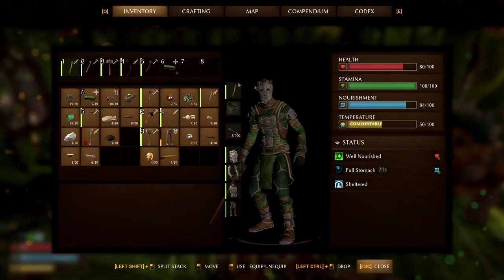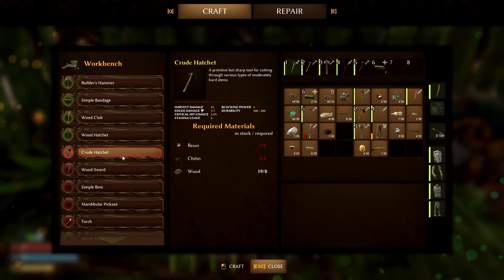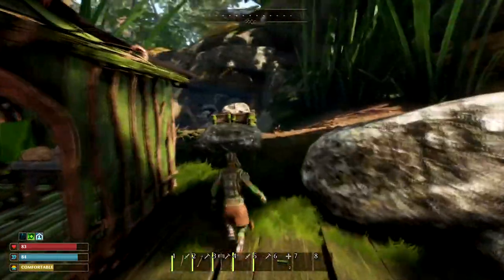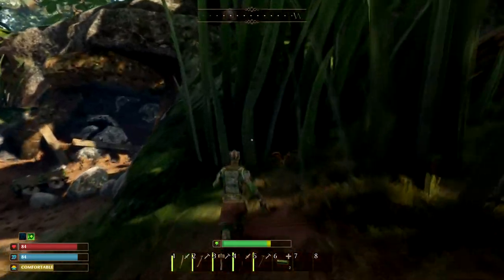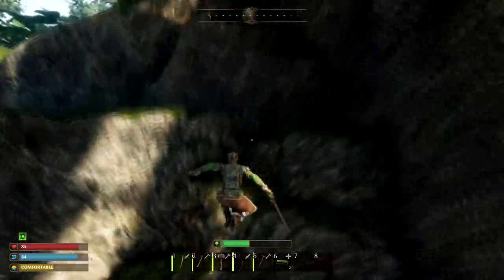Alright, one thing you need is a crude hatchet. How do you make a crude hatchet again? Is it in here? Yeah, it's just in your regular workbench, and that needs some chitin and some wood and some resin. To get that, you have to fight certain enemies. I've actually already made a video on how to get those items, so you can go ahead and watch that.